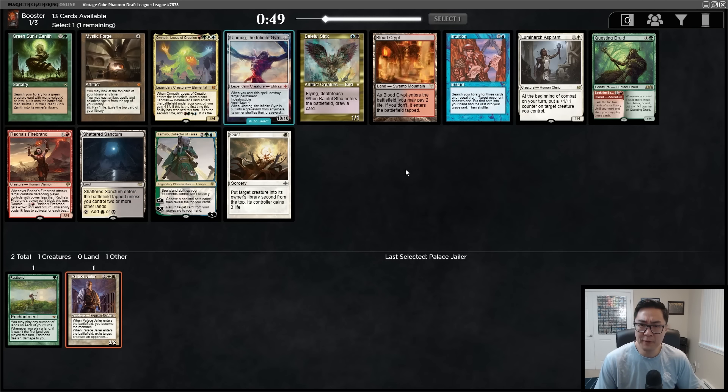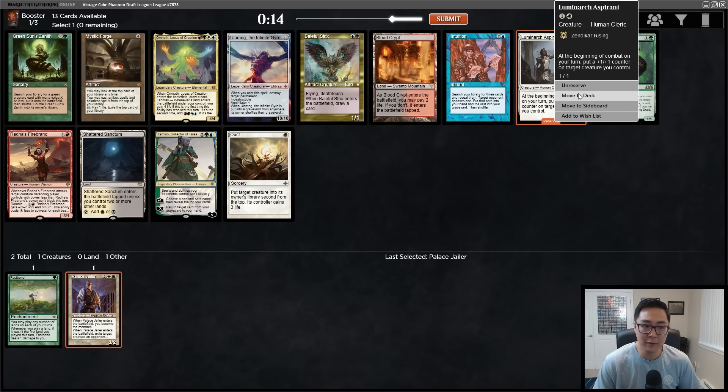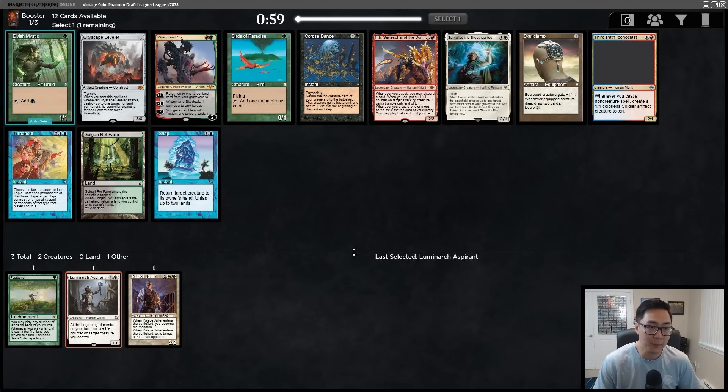This pack is also fairly weak — nothing I'm really interested in. There's an Aspirant if I want to go aggro, but certainly not the most exciting thing after first-picking a Fast Bond. There's a Blood Crypt and a Green Sun's Zenith as the other options. I'm going to take the Aspirant, but I can very easily shift back — I don't think we're missing out on a whole lot.